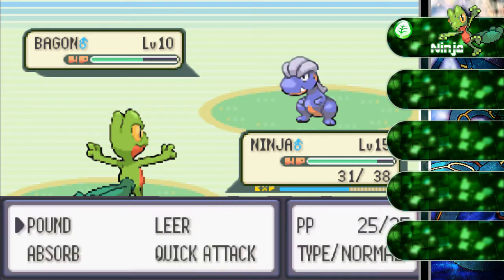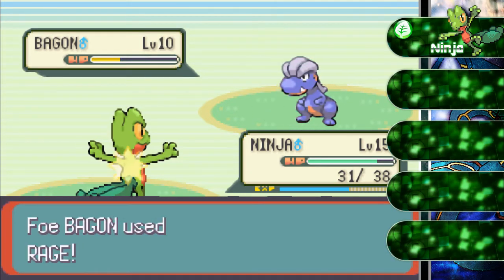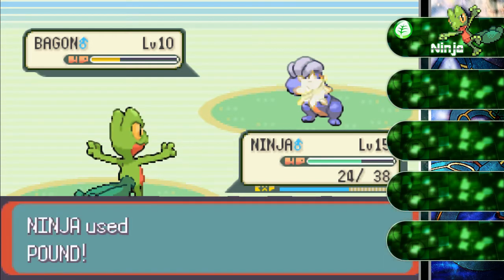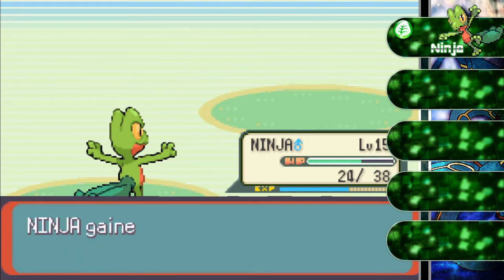I was using a potion — I don't really care about that. I just need to keep pounding it and pounding it. Rage is a move where as long as you continuously hit them, their rage is gonna continue to increase. I got a critical hit on them.